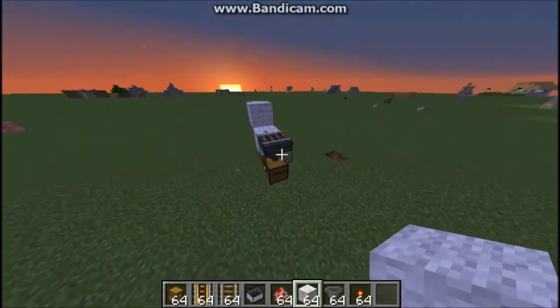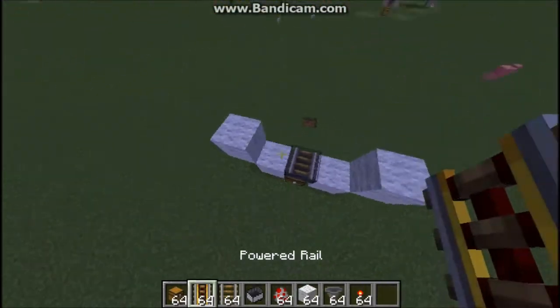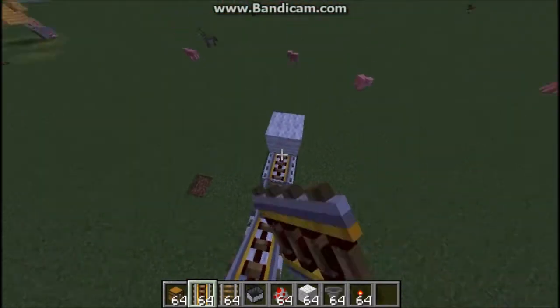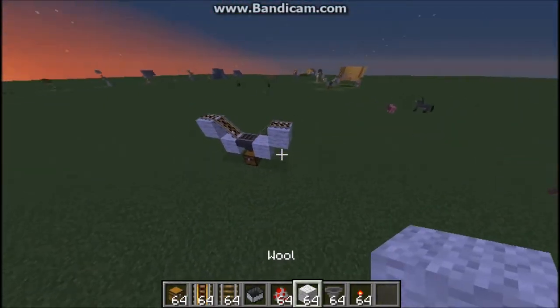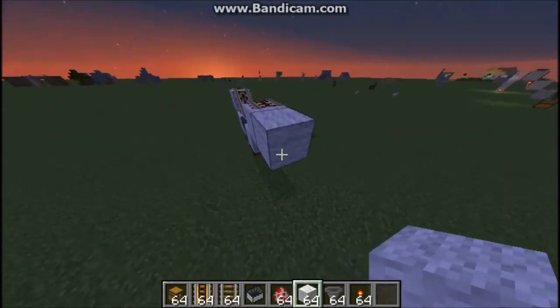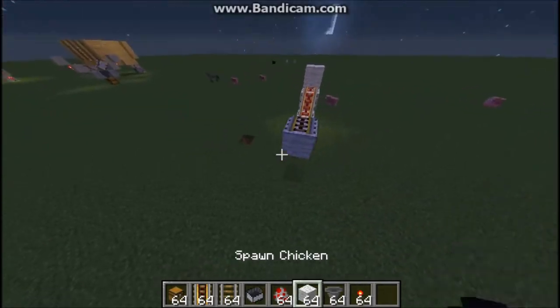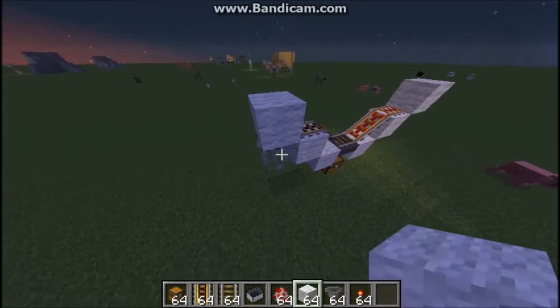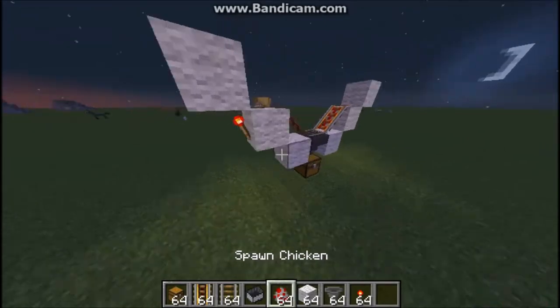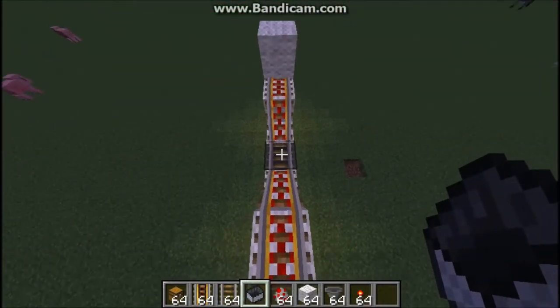Do the same thing on the other side, then just put your rail here. Put one block here, then put your redstone torch under there. You need the powered rail because it keeps the system going so the rail doesn't stop.